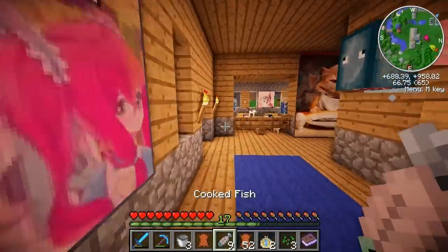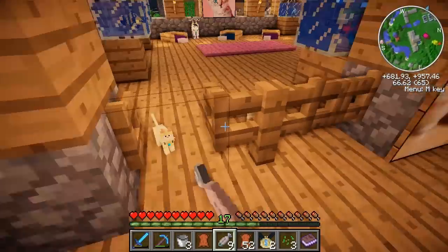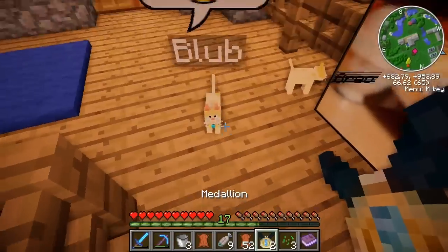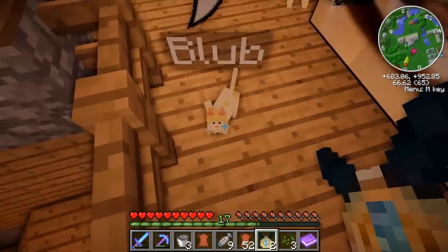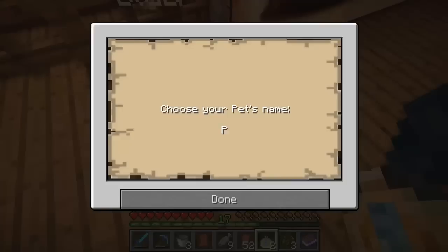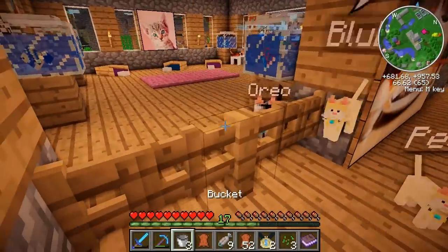Oh look at them! The door's closed, yeah we can let them out. Come on out. Okay so I'm going to name this one Blub, because that was a suggested name and I thought it was just really cute. I'm going to name this one Peaches, because I also liked that name — I thought that was really cute. Oh these guys are the best.